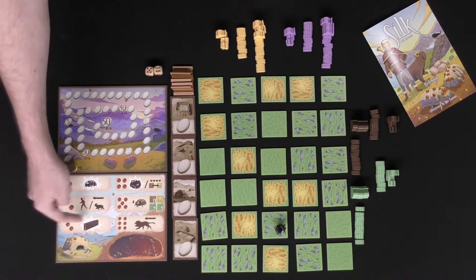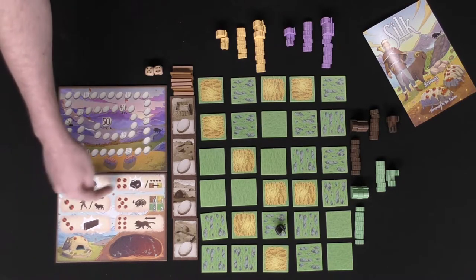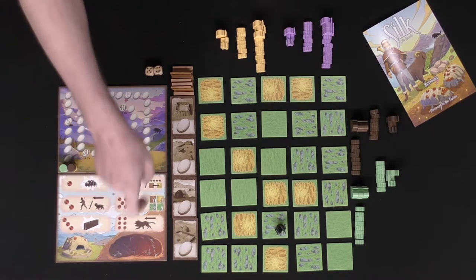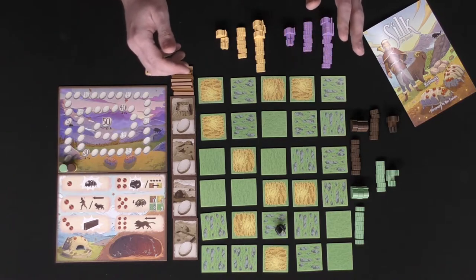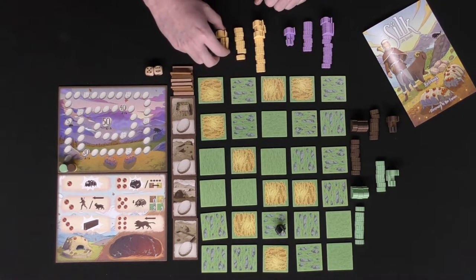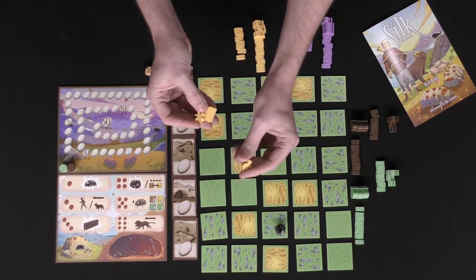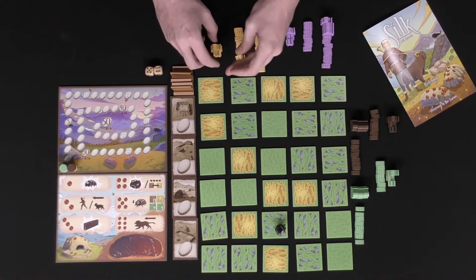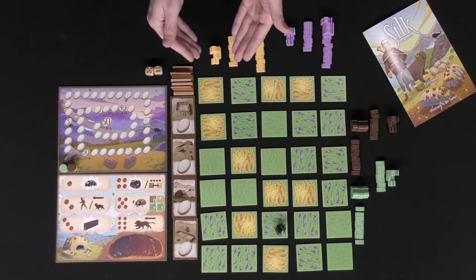This is the action board. It has six different action spaces with the pips from the die represented on each space, as well as the oni den — where the oni will eat your silkworms. Every single player gets a pool of resources: your silkworms, your shepherd, your mastiff, and your nursery. Based on the number of players, you'll be setting out seven silkworms and then one of each of your specials.